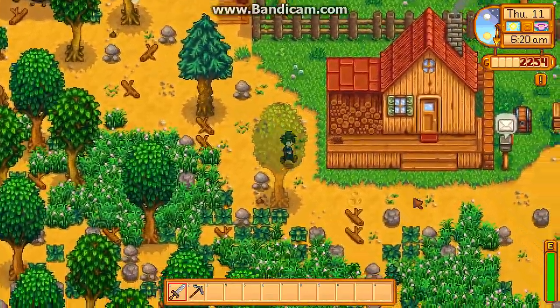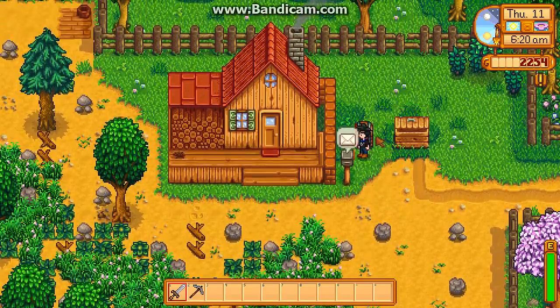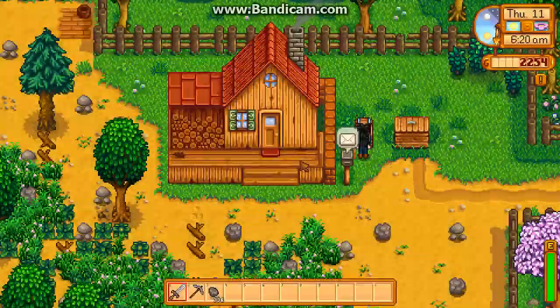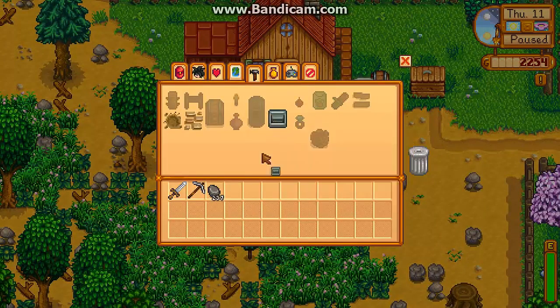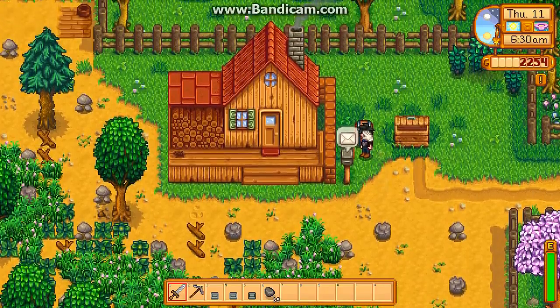So I will grab my stone. Let's see here — do we have a lot? We have some, so that'll get us a couple staircases made here. And there we go. So that'll get us three levels really quick.